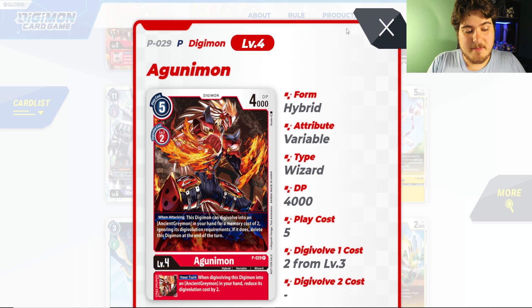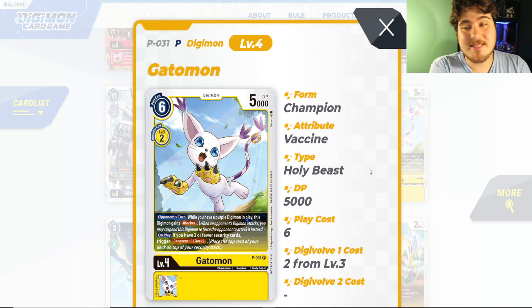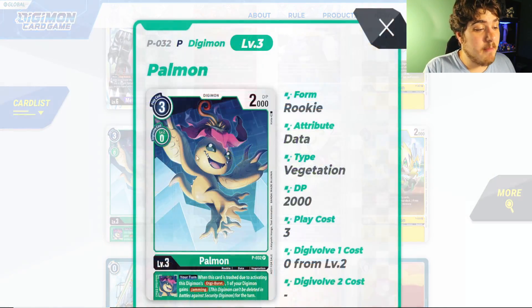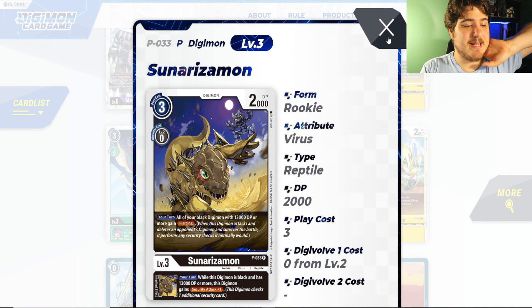Agunimon promo — sadly I don't justify it unless they make another AncientGreymon that's just better, or a rookie that gives Pierce, because AncientGreymon is just not gonna cut it. Lobomon though — definitely get your playset, he's gonna be good through Set 6, 7, and beyond. He's around $9 right now — don't sleep on this. Even though we have Mastamon in the set, while there's a purple Digimon in play this Digimon gains Blocker, and there will always be better cards coming. Don't sleep on Gallantmon or you'll regret it — very playable in this format.